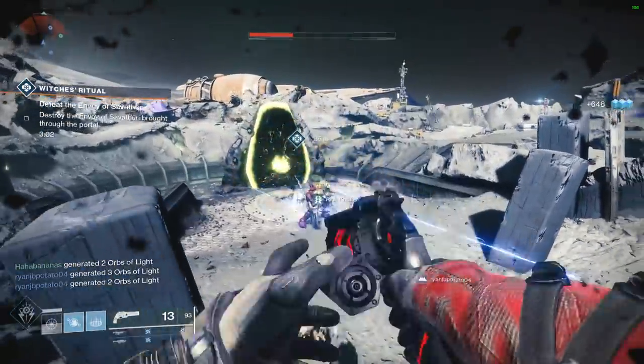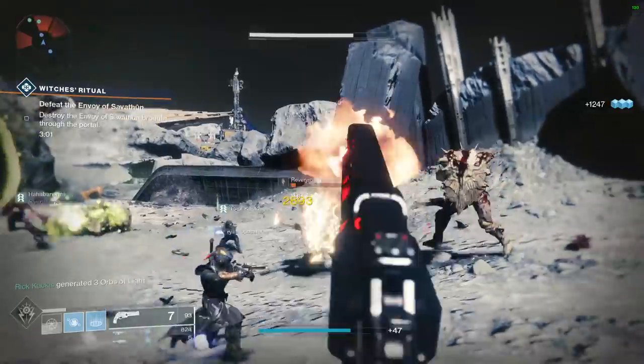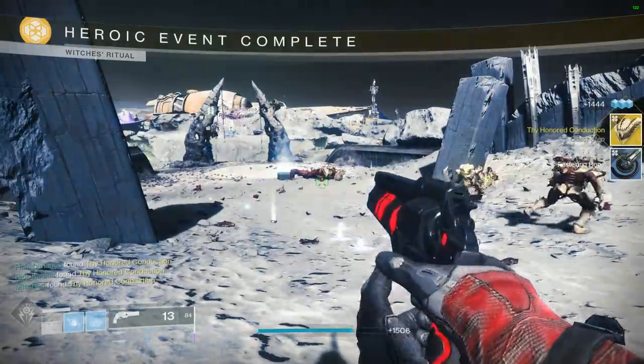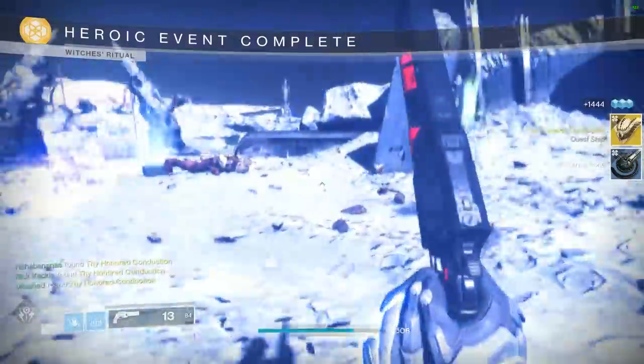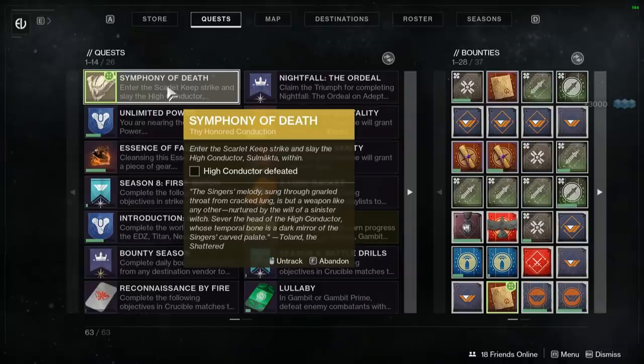Head to the Hellmouth when there's a public event, kill the boss, and it should drop as the public event ends. The final bone comes from the Bone Collector, which is literally just a random acolyte. He spawns in the middle of Anchor of Light, roams around, and is kind of quick, but there are lots of them spawning a minute or two apart. We were able to kill it multiple times, so don't stress over this one.